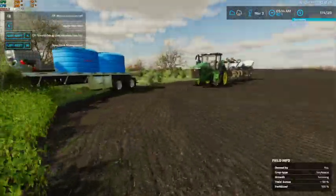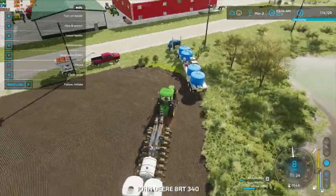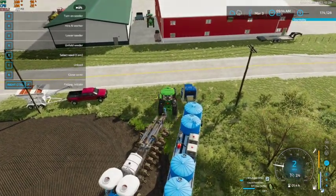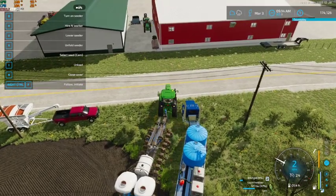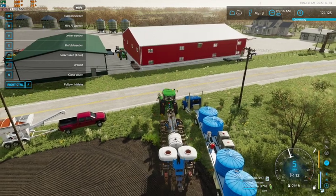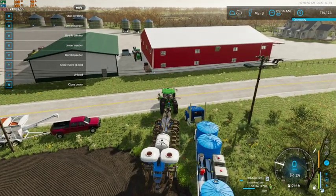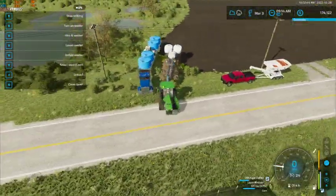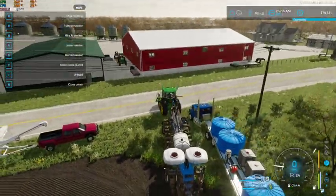Back that guy up, then we'll pull this up aside here and we'll get our liquid filling. Our roller should be just about done with that field so we can go ahead and move over to the other sunflower field.